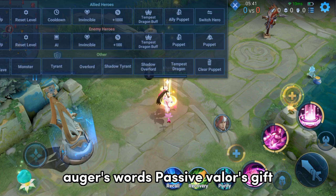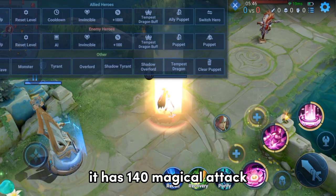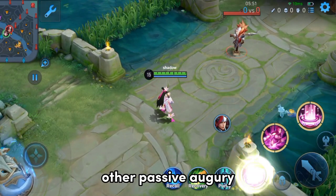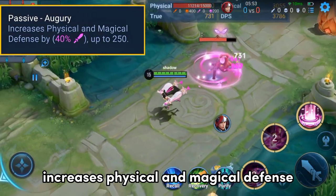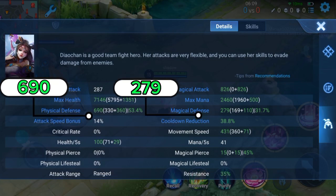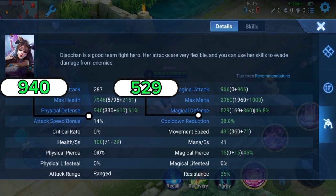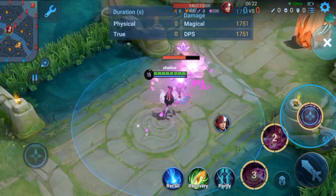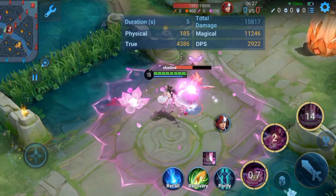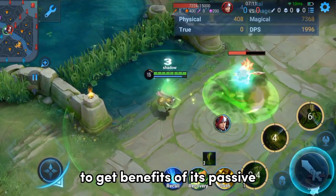Augur's Words passive Valor's Gift restores 20% mana and health each time you level up. It has 140 magical attack, 500 mana, and 800 health. Its other passive, Augury, increases physical and magical defense based on 40% of magical attack. After equipping Augur's Words, both physical and magic defense will be increased. It is a great item for Diao-chan and Chemist due to their aggressive playstyle. It is recommended to equip this item in the early game to benefit from its passive.